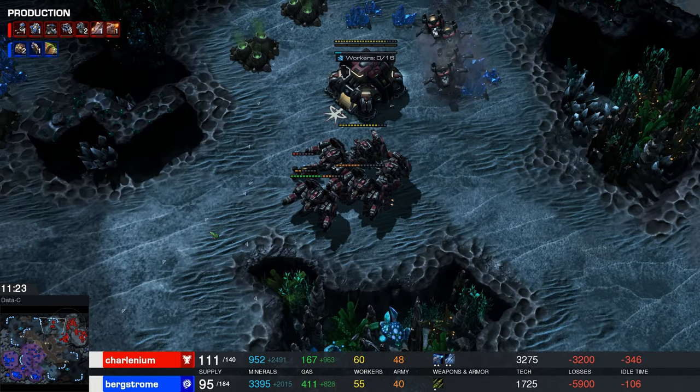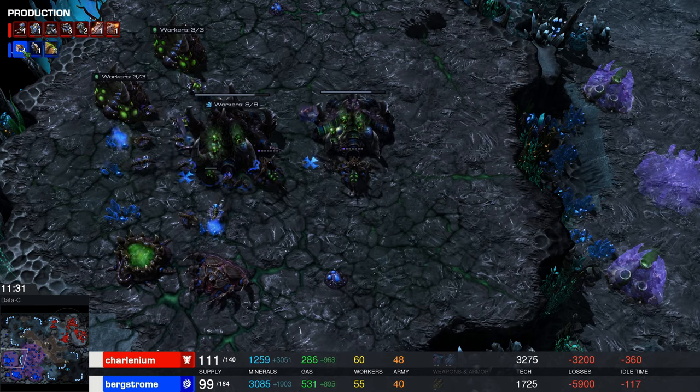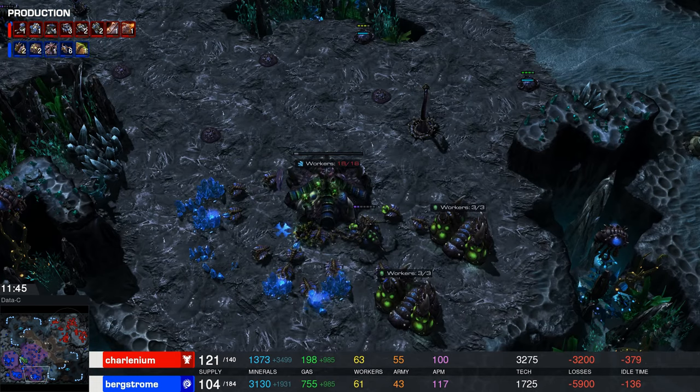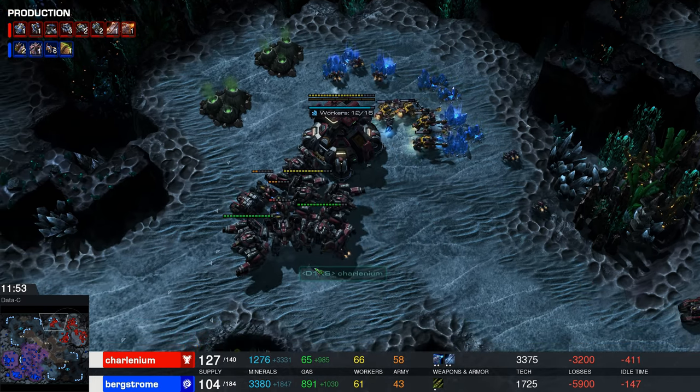Charlinium is like, I hate it when people make these units against me — it's time to be on the other side of that for once. Now Bergstrom's like, Infestors! It's time! Neuro Parasite? Nope — Pathogen Glands is done. I'll support that. But he's only on three bases — he's finally getting a fourth base. Charlinium's on four bases now.